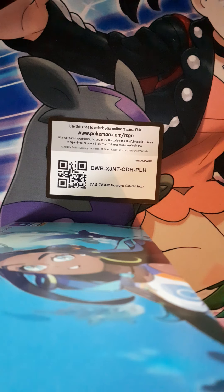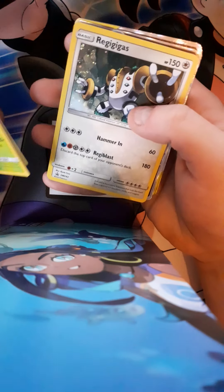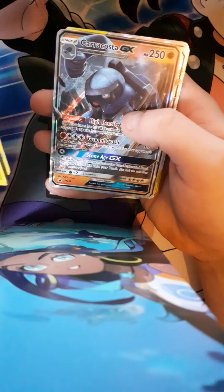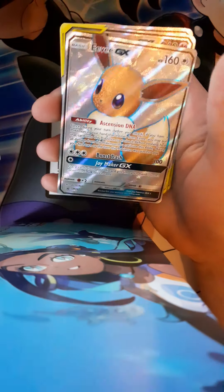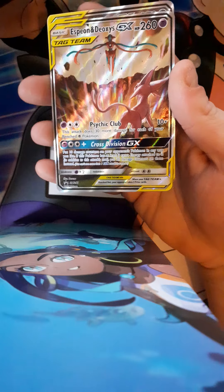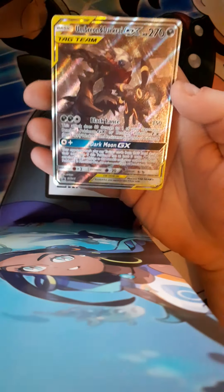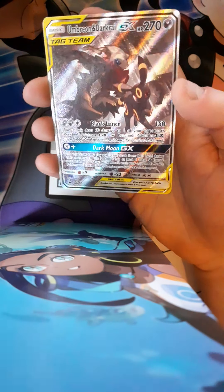First, we have the actual promos. We've got a Leafeon, Glaceon, Regigigas Holo, Kirikos — I have no idea why that card's in there — the Espeon and Deoxys Tag Team GX full art, which looks really nice, and then the main reason I bought it: the Umbreon and Darkrai GX promo tag team.